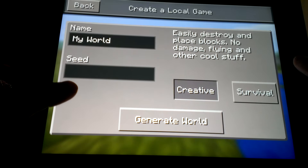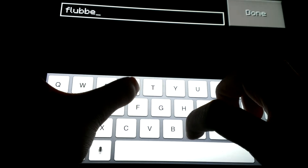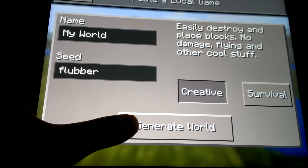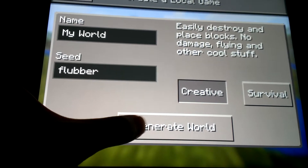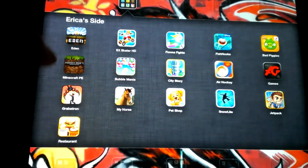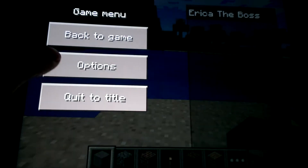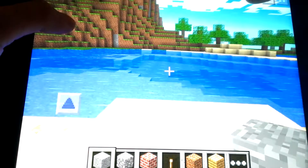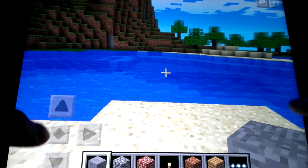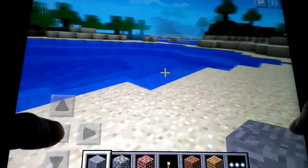What is up guys, my name is TJ with another Minecraft Pocket Edition seed. Today's seed is 'Flubber,' spelled like that. Something weird happened — I think it just froze on me, but anyways, today's subscriber of the video is Michael, and he does some funny videos.